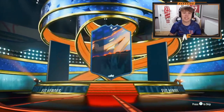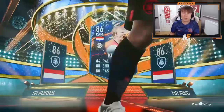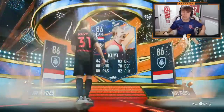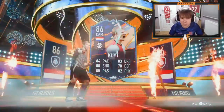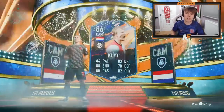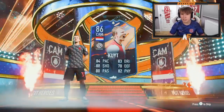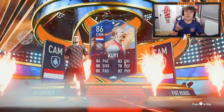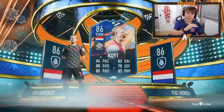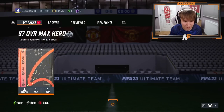Shout out to the man Remix - pack number five of these hero packs. Show us a Yaya, Cordoba, Marchisio, someone like that please. Dutch Cam - I don't know why I got icons in my head. Probably usable right? 84 pace, I think he's three-star three-star, so that's the only annoying thing. But 84 pace, 88 shooting, 88 passing - he's got some good links obviously with objective players as well. Not bad, definitely not the worst.